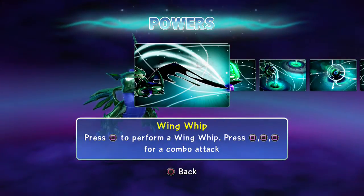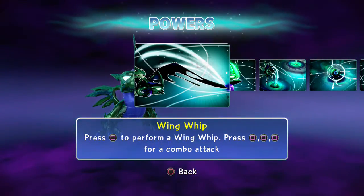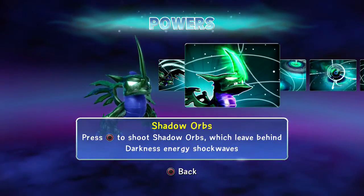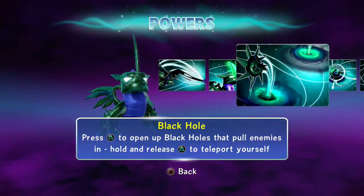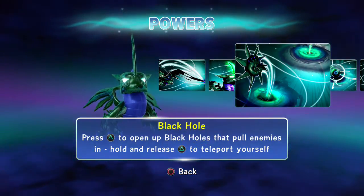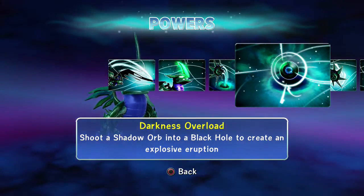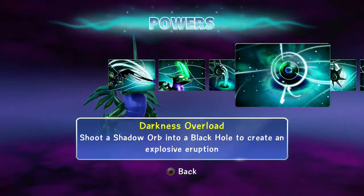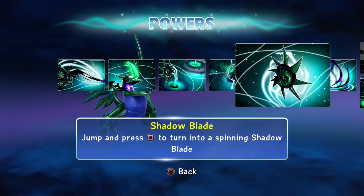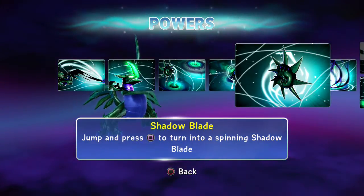Maybe at level 20 it would last longer, but that goes for both paths. Wing Whip: press square-square-square-square for a combo attack. Shadow Orbs: press circle to shoot shadow orbs which leave behind a darkness energy shockwave — I use that all the time. Black Hole: press triangle to open a black hole that pulls enemies in; hold and release to teleport yourself. Darkness Overload: shoot a shadow orb into a black hole to create an explosive eruption — very important. Shadow Blade: jump and press square to turn into a spinning shadow blade.